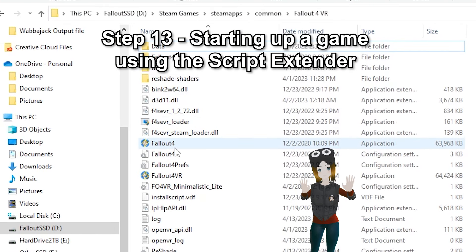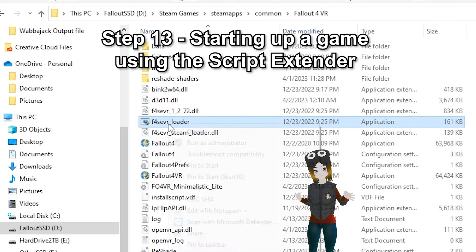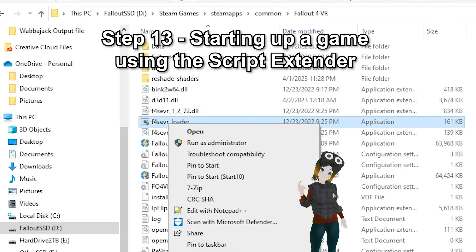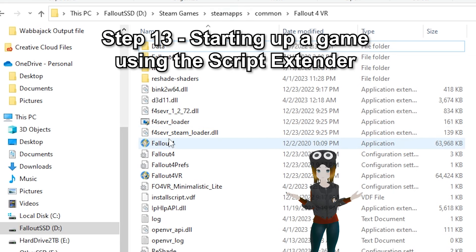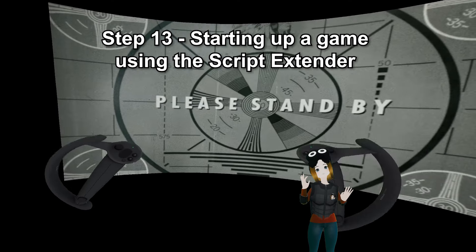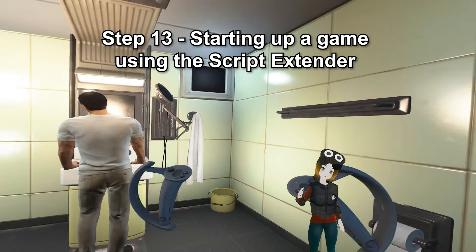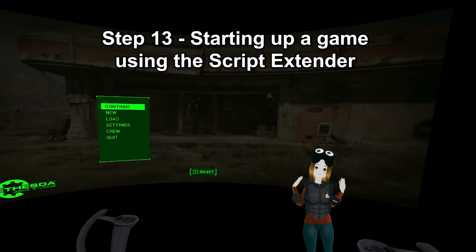Step 13: Starting up the game using the Script Extender. Inside the root Fallout VR folder, you should see an application called F4SEVR_Loader if you copied over the game folder files in Step 12. Start up your headset, open SteamVR, and then on your desktop double-click on that application and wait until Fallout VR starts up. Load into the game you made earlier, then quit the game — this is just so you won't have any issues using Mod Organizer.